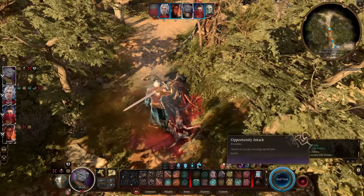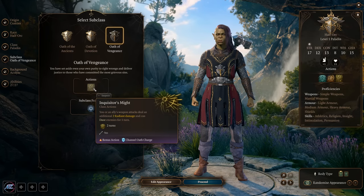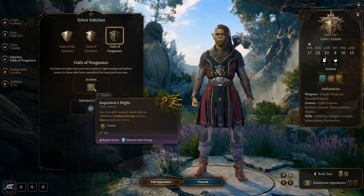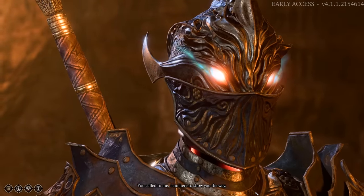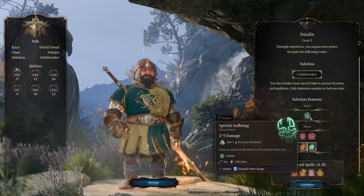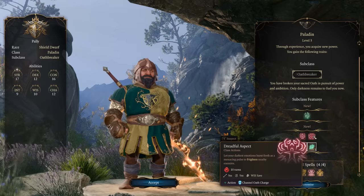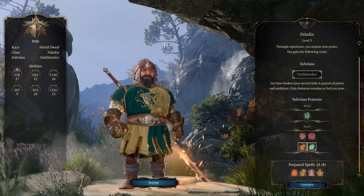The oathbreaker paladin is accessed by breaking one of the other three subclasses' tenants. It's a necrotic damage focused paladin — you get spiteful suffering as an action dealing necrotic damage, plus necrotic spells, control undead, and dreadful aspect. The oathbreaker has a lot going for it if you want that evil-focused paladin. Keep in mind the oath does play a role in roleplaying since you'll need to stick to it to stay in that subclass.